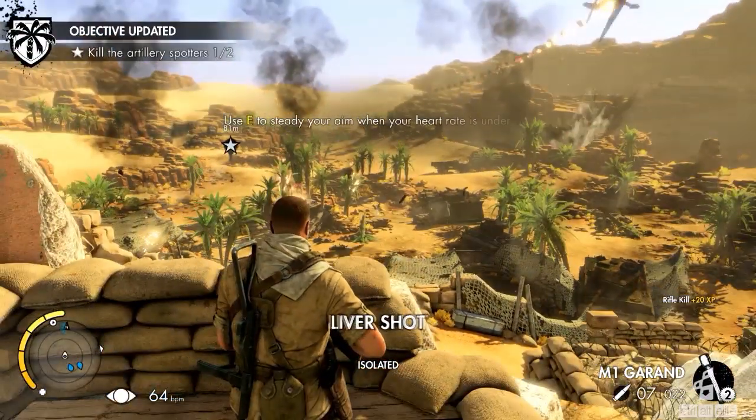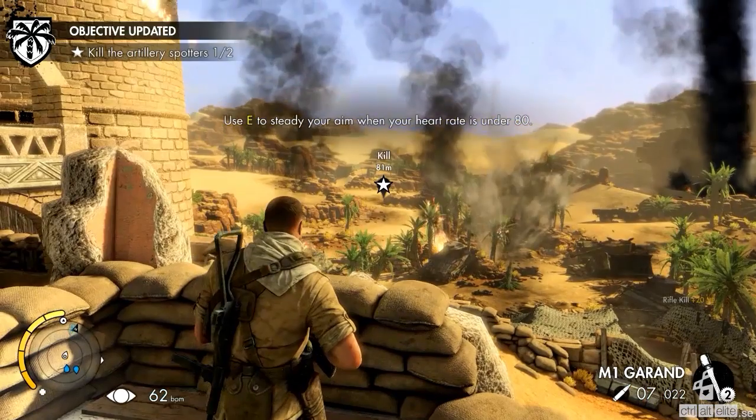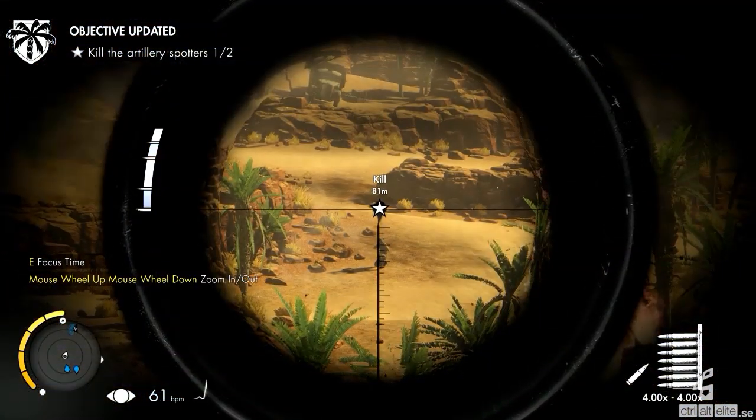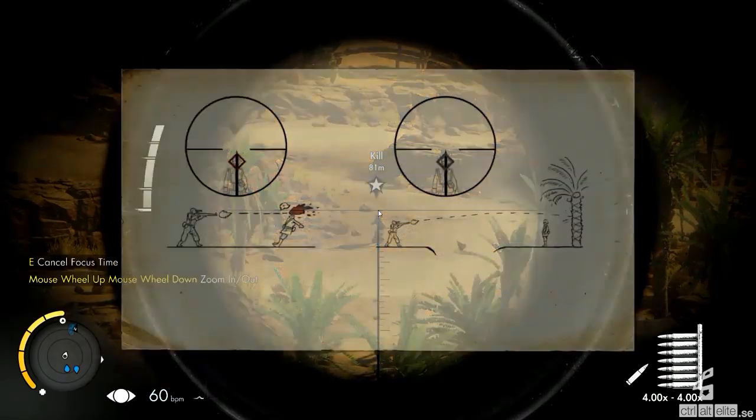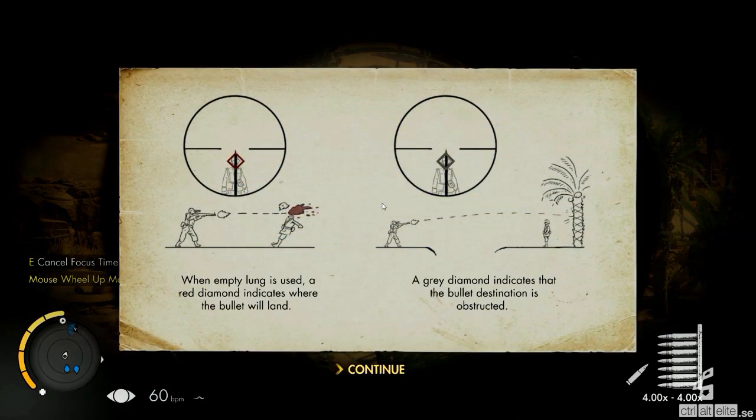En av spelets unika features är en bullet cam med x-ray som har ett flertal inställningsmöjligheter. Som hjälpmedel har du också möjligheten att tömma dina lungor på luft, vilket gör att du kan koncentrera dig på vart kulan kommer landa.